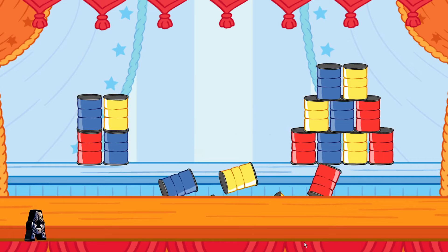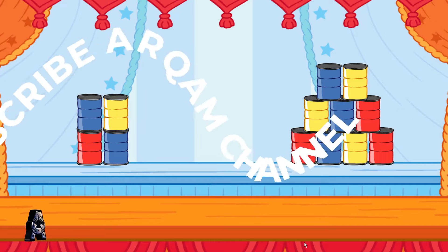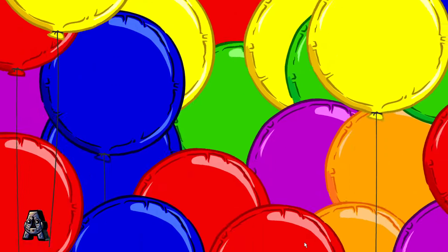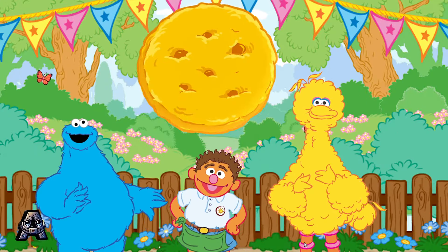Good job! You knocked down the stack that had seven cans. That's more than four cans and less than nine cans. Way to go! It was fun to knock down those cans with you! Here's another golden cookie for you!